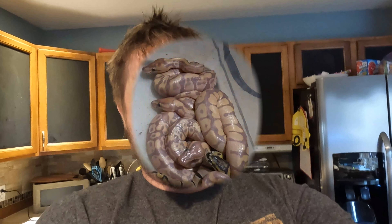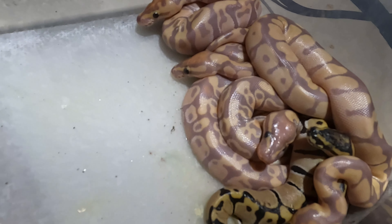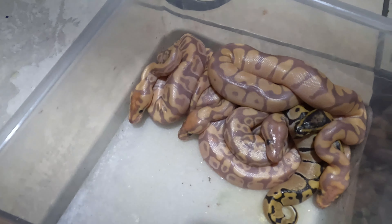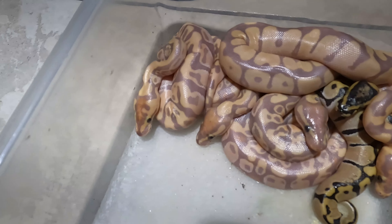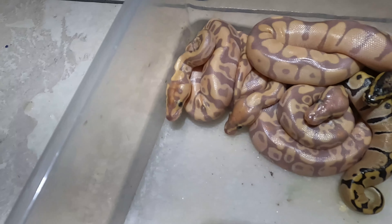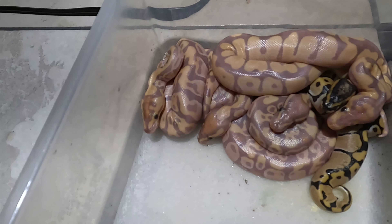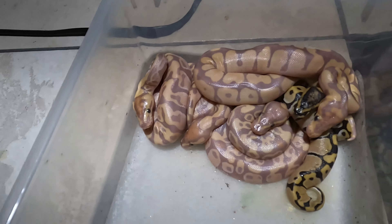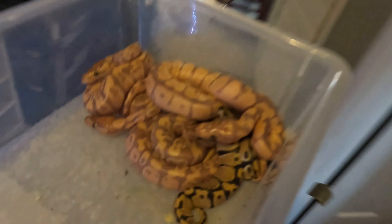I had some banana clowns last week. Look at these — there's a banana clown, and there's a banana clown. We've got one enchi. I think a couple of these — one is a banana enchi clown, and one is just a banana clown. Then we got an enchi clown, a normal clown, and then an enchi banana and a normal banana. So that was the first clutch that got laid here this season.